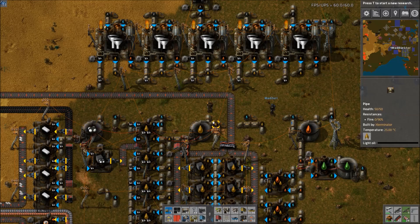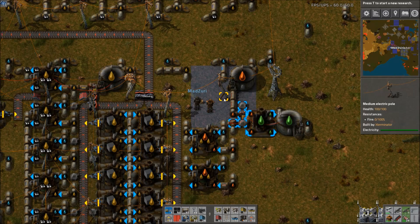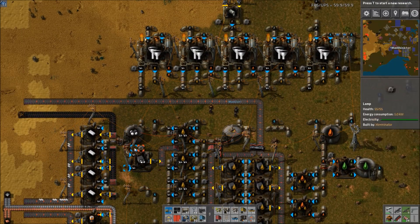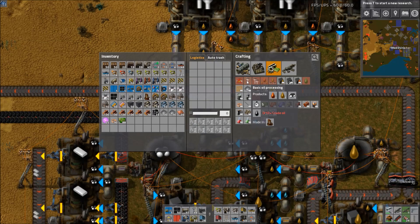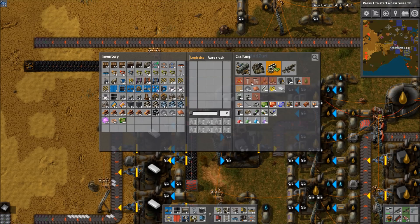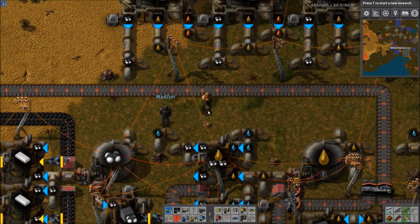As far as the productivity modules go, would you put them in everything or what specifically? Pretty much literally everything that you can put them in — everything in the setup. So if you just productivity-module all of this, it will slow stuff down, but you will get essentially more bang for your buck. Now if we hypothetically added that extra oil refinery doing basic refining, that would help the petroleum a little bit since it's one extra refinery, but I still don't think that would be enough because basic refining produces even less than advanced oil processing. So it might add like one extra to the equation, but you're still going to be short a fair bit.